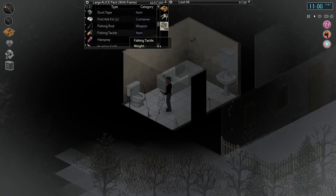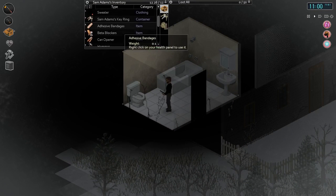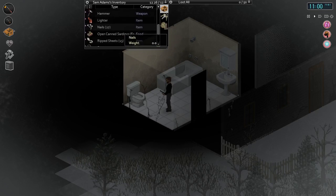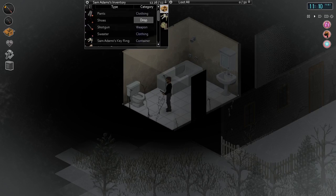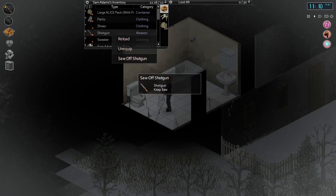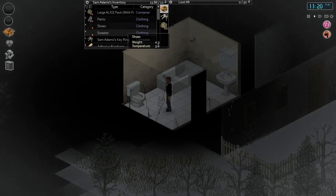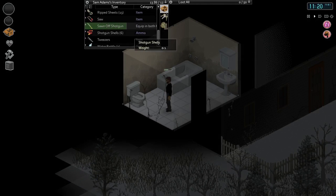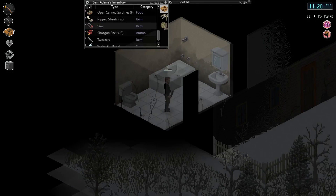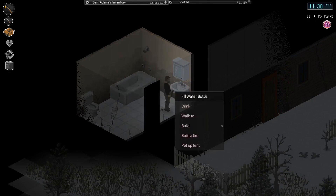Let's just lock myself in this room and saw off this shotgun quickly. Where the fuck is the shotgun? There it is. Let's just saw that off. It'd be good if when you sawed the shotgun off you actually got the pipe from the end — maybe you could use it for pipe bombs or the barrel end. That'd be pretty decent. So now we've equipped that — pop the saw in there and we're pretty good.